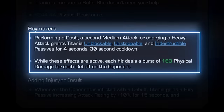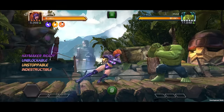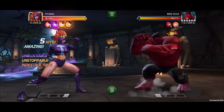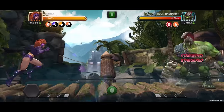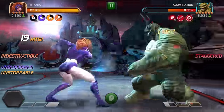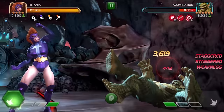Titania has Haymakers, where she gains unblockable, unstoppable, and indestructible passives for three seconds when performing a dash, second medium, or heavy attack, with a 30 second cooldown. While these effects are active, every hit deals a burst of physical damage for each debuff on the opponent.